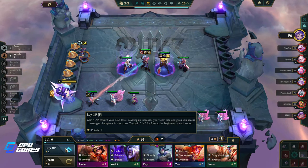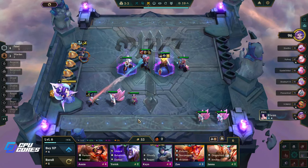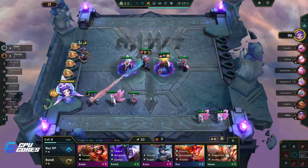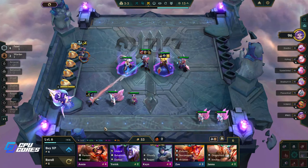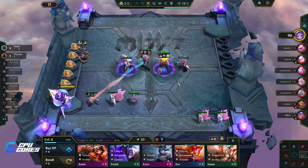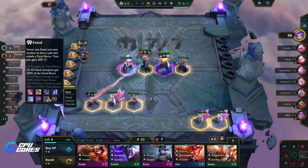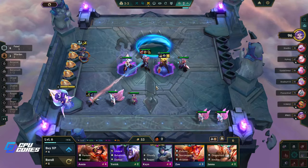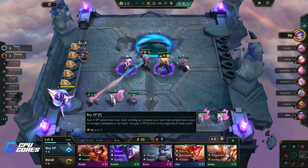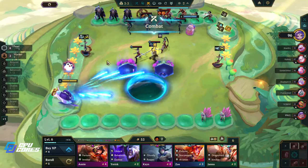I think we just keep leveling up. I'd love to get a Fated emblem on her — it's probably better on Orn anyway. We just need Syndra or an emblem. Either way, if we get an emblem we can replace Yasuo later. We should be level seven fairly soon — I do need to get a Rageblade on there.